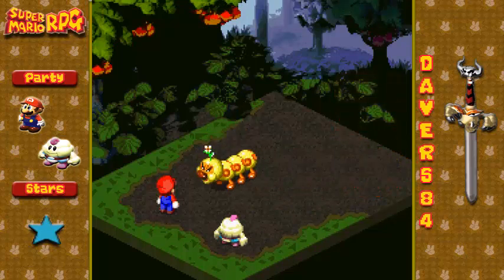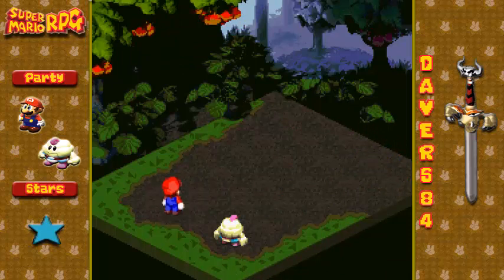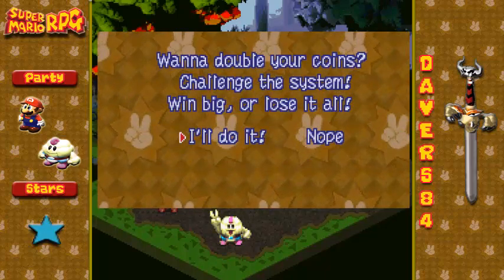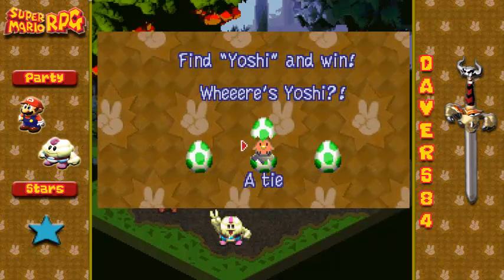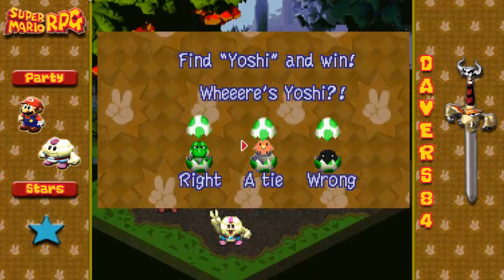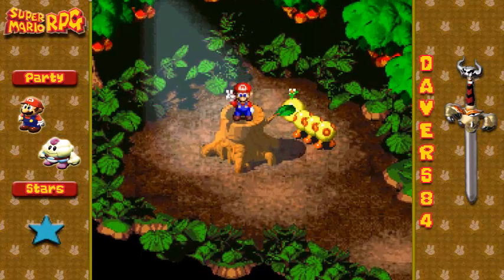These guys aren't too hard. There is a specific enemy in the forest that is a little bit more difficult — kind of looks like Donkey Kong. I can't honestly remember what the name is, but it has a lot of HP. Do you want to double your coins? Sure, because we got a lucky.